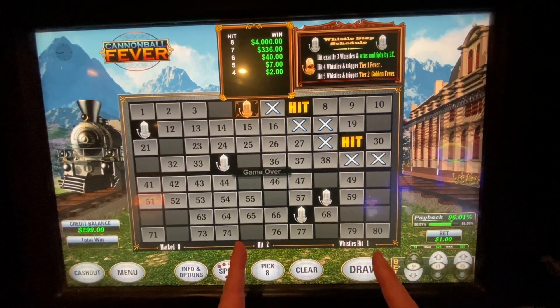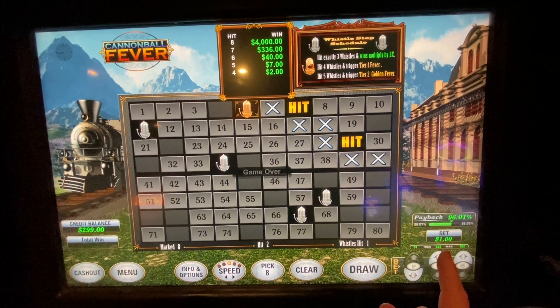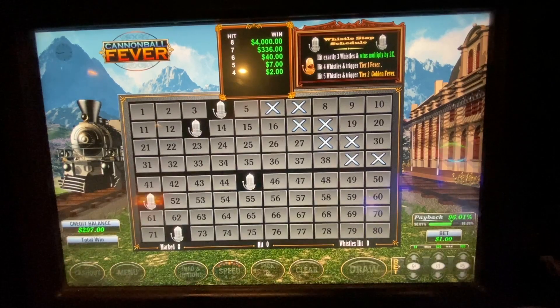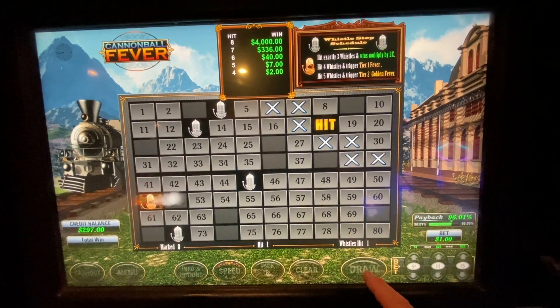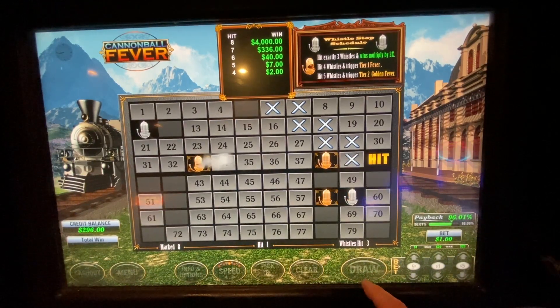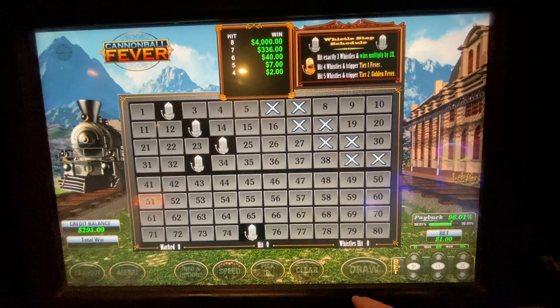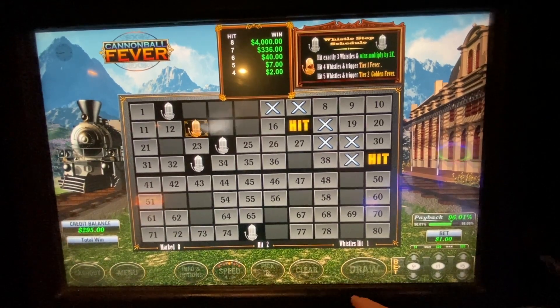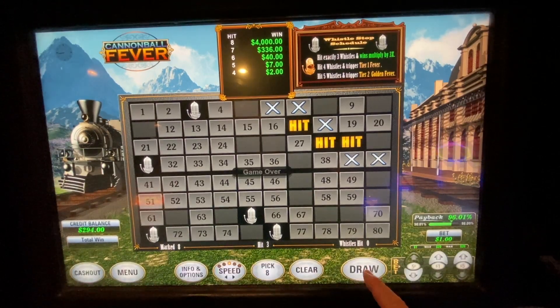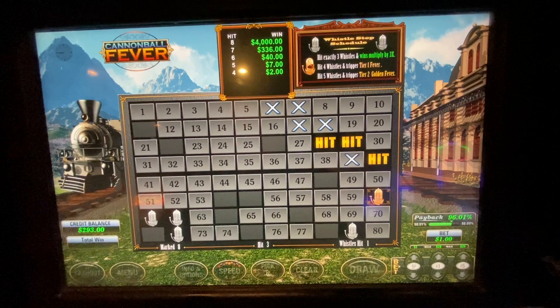So I have my 8-spot selected. We need to hit at least 4 to get some of them. We have a $1 bet per spin and there's 5 of the whistles that need to be hit. If you hit 4 that's a start, but 5 would be ideal. I have 3 out of 5 for them. Hope everyone's having a great day out there. Thanks for tuning in, I appreciate it.